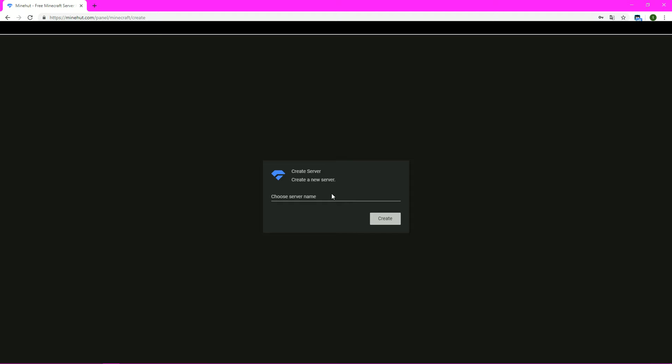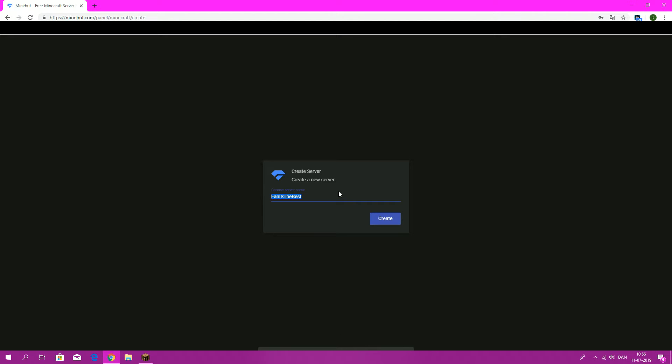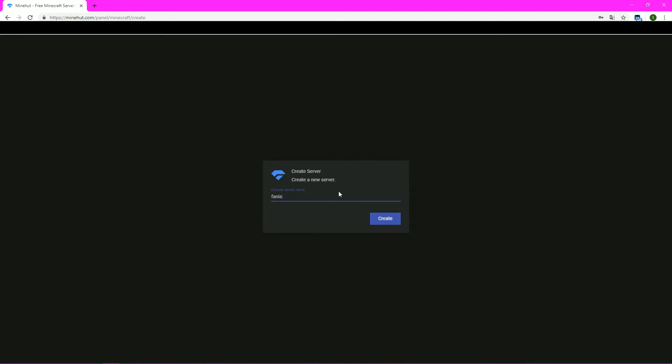The next thing you want to do is choose a name for your server. In my case the name should be... there we go, that is the best one. The maximum amount of letters is 10.